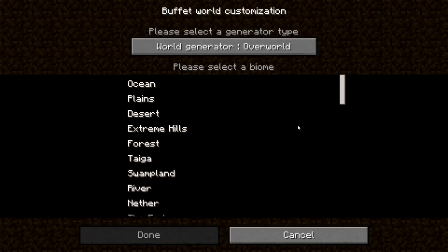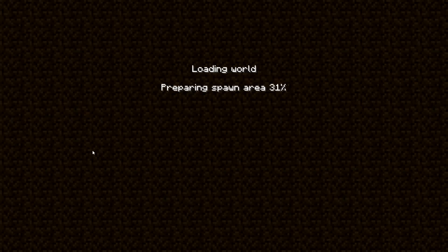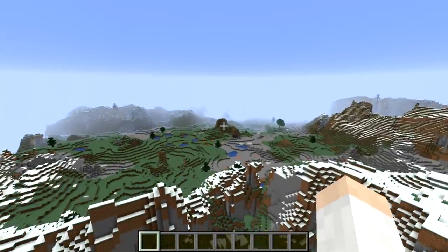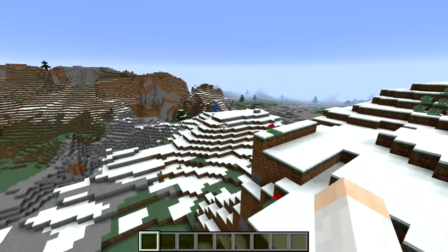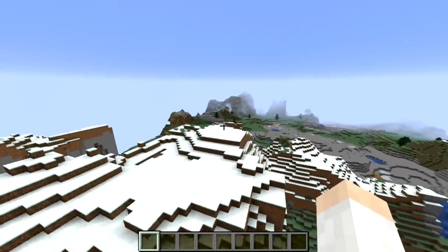Let's do one more of these buffet world types. Let's go to customize and go to overworld generation, and let's say we want the entire world to be extreme hills. This will generate a world with the entire world being extreme hills, so we should see mountains everywhere and no lowlands. As expected, you can see we now have a world with extreme hills biome absolutely everywhere — mountains everywhere, and even these valleys are still extreme hills biome. Hopefully in the future they change the buffet world to allow multiple biome types, but for now it's just one biome type and one world generation type, either the overworld or the end.